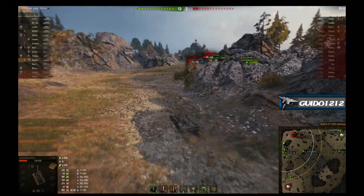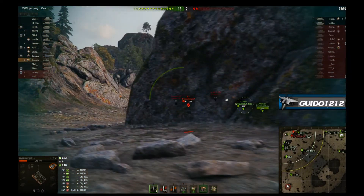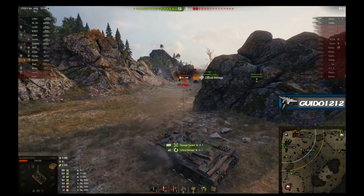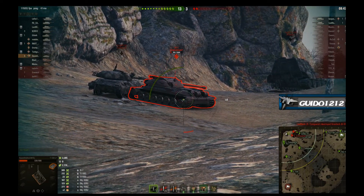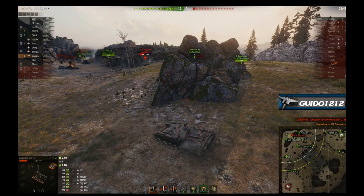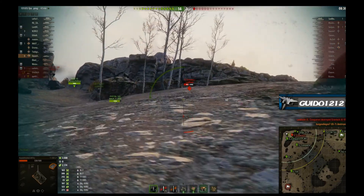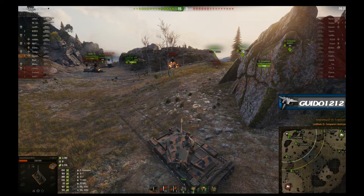Now watch this — this is something you need to learn how to do with your scouts and mediums. The IS-7 is there. You'll see Squash come around, he takes a nice aimed shot, no hurry, right into that back drive wheel. Tracks him, he's got him pinned down. Any damage done by anyone else, he shares — that's good for experience. He gets another easy shot into a weak area because he's tracked the guy. He hasn't even touched premium ammo — this is all regular AP. Tries to do the same for the Super Conqueror, and it ends up being a kill. Seven kills, 3,700 damage. And that is definitely a nomination for the Oscar for Most Annoying Scout in a Tier 10 roffle stomp.